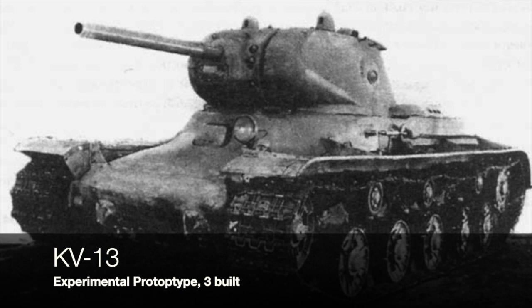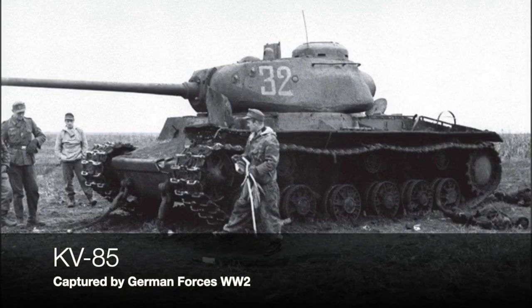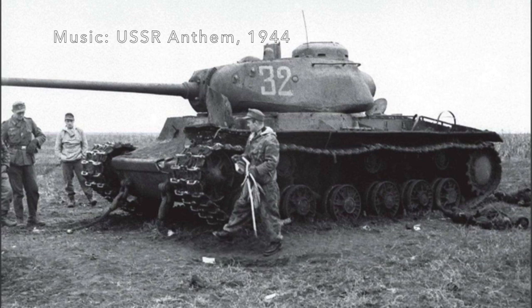That upgrade led to what is called the KV-85, or to give it its proper designation, Object 239. The Object 239 KV-85 was basically the KV-1-S chassis with a brand new turret planted on top. The turret came from the Object 237, which was still in development and not finalised. The KV-85 actually did see action — there is one there captured by German forces in World War 2. We don't have the KV-85 as such in the game.